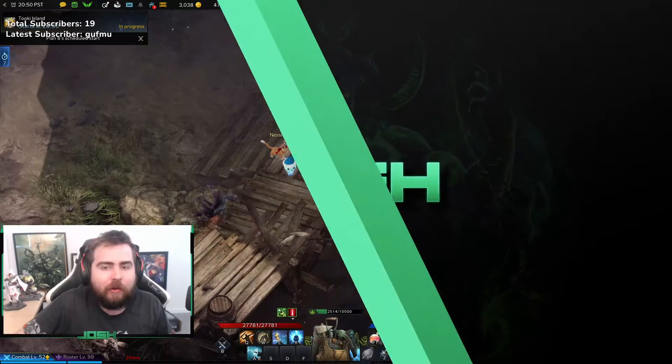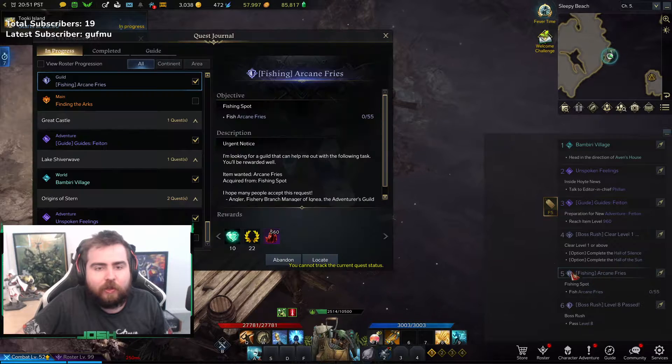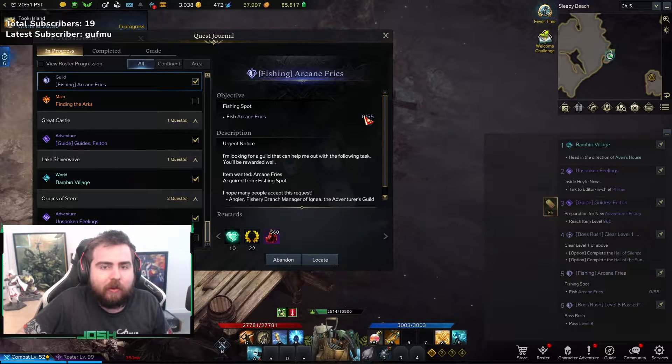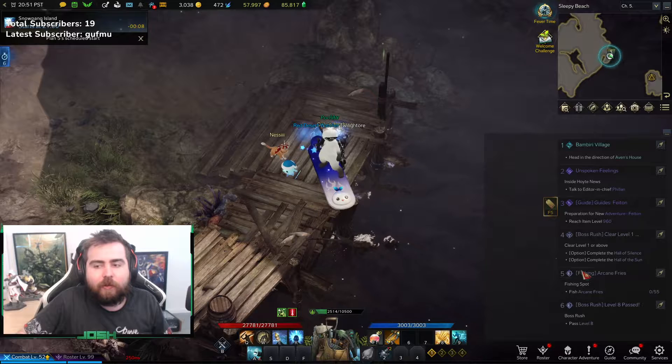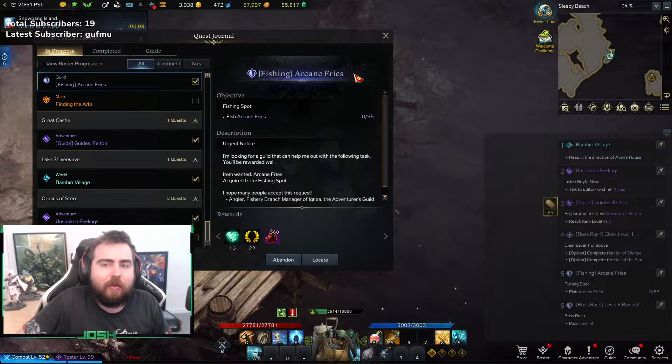So let's get into the game. You've got one of these quests — for example, fishing for Arcane Fries and getting some Bloodstones. The reason why you want to pay attention to where you're fishing is that you can fish anywhere — Northburn or whatever is easier, whatever is closer.